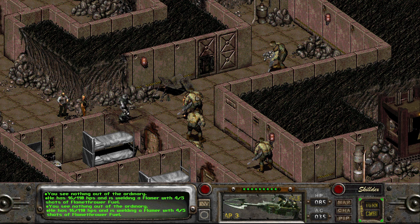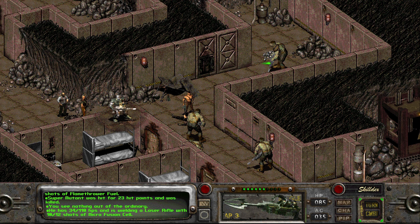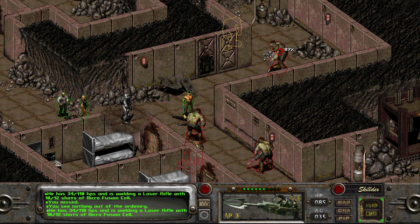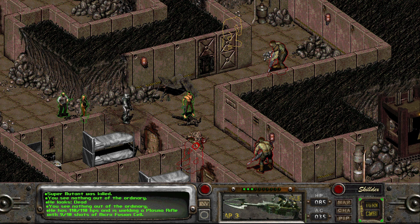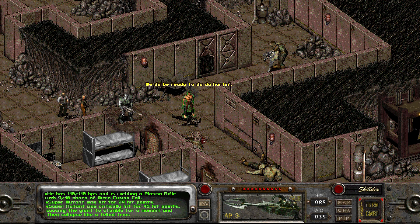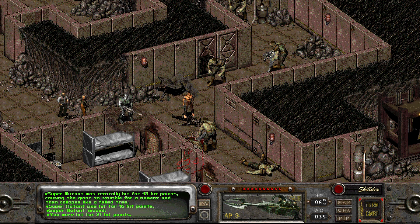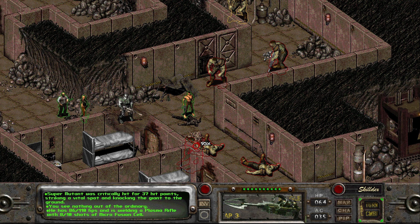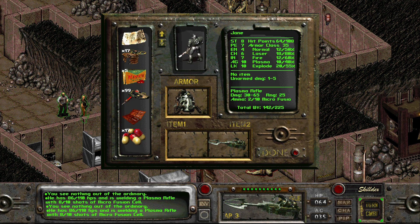Oh, can I hit him without hitting Sulik? Well let's try it. Nice. Let's try hitting this guy — I missed. Let's try this guy. Wow, that was a crit — that was amazing and lovely and awesome. Can I have another one? No. Well he keeps missing me so it's okay. I got hit for 21 hit points — that's not good. I'm going to need to take a stimpak.